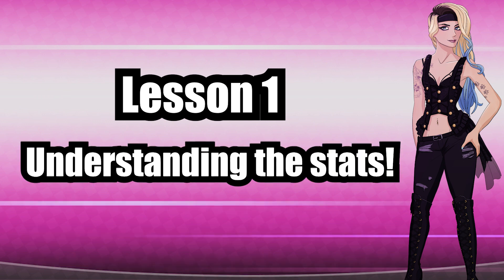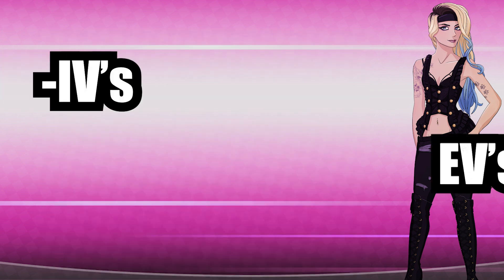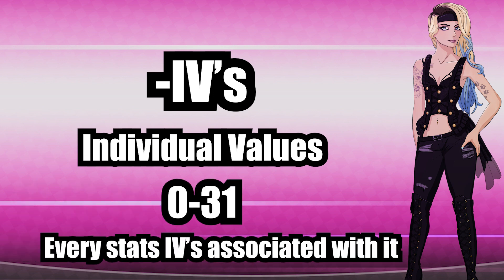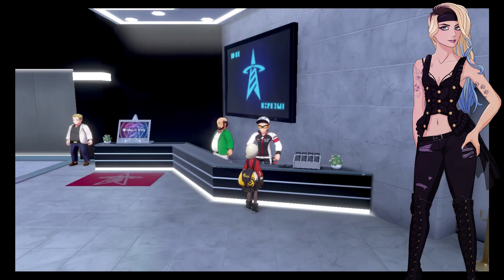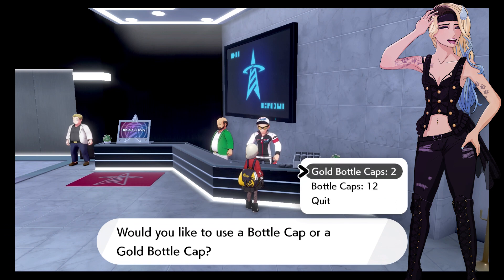Alrighty, lesson one: understanding the stats. Every Pokemon has six stats that we can see, and it has factors that affect these stats such as IVs, EVs, and nature. IVs are individual values which range between 1 to 31, and the higher the number the more points go into that stat. Every stat has an IV associated to it. These are often bred down from parents or can be bottle-capped into Pokemon, so don't worry if the mon you want to make broken is missing IVs. Thanks to the power of science and bottle caps, we can fix any IV.